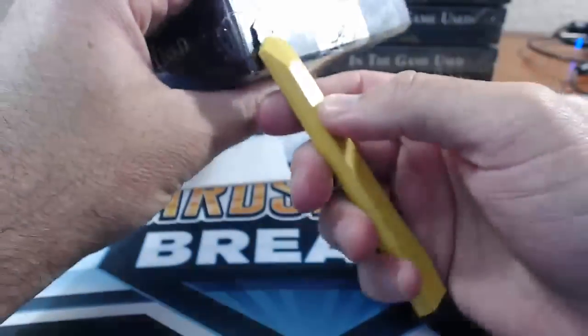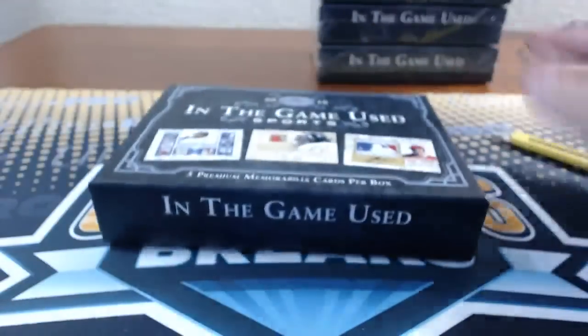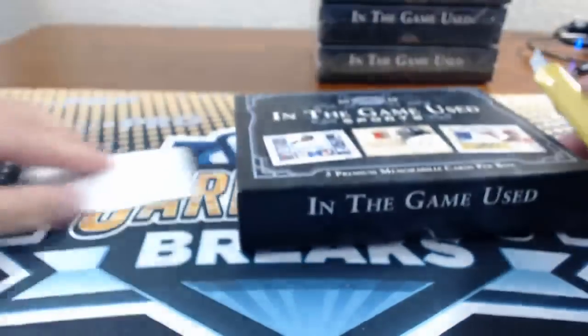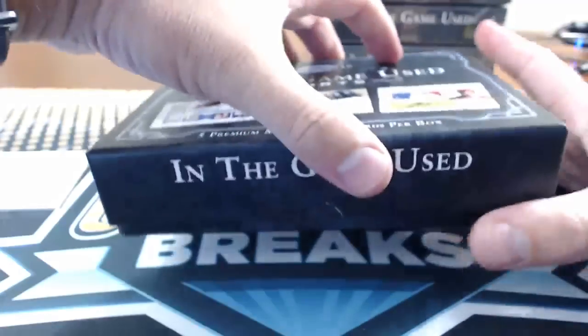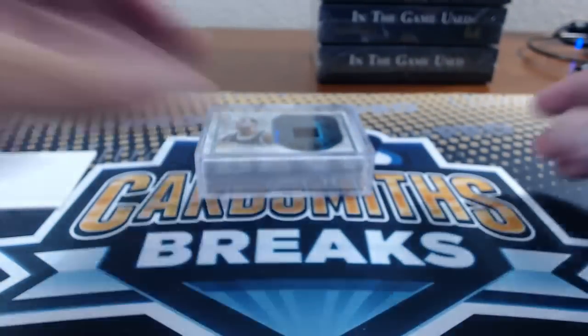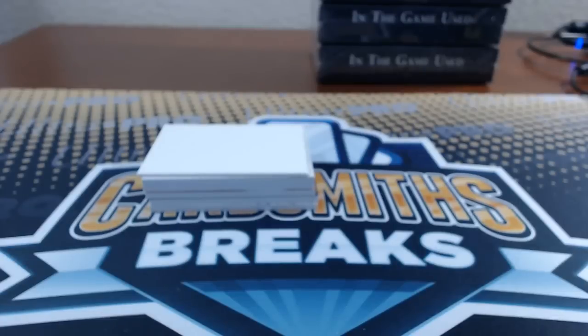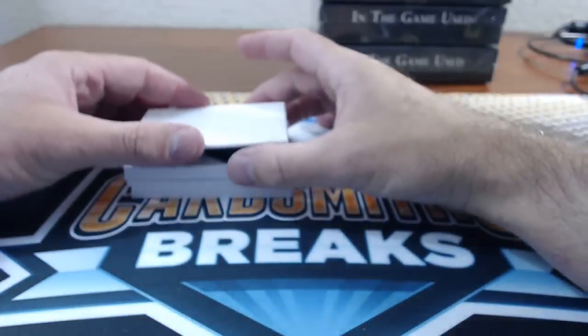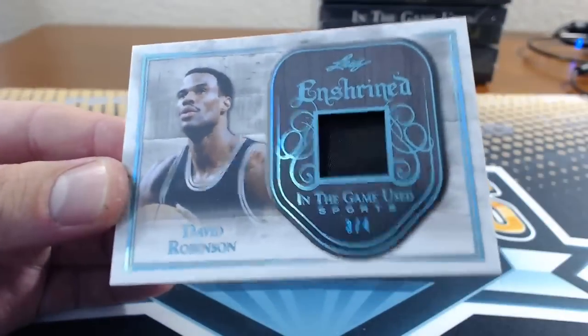Alright, here's the second half — now the numbers will match up. Timons is 31; it'll say 1, just add 30. We seriously got every David Robinson. David Robinson, 3 of 4, Enshrined Relic.